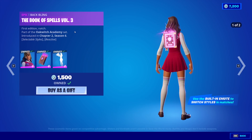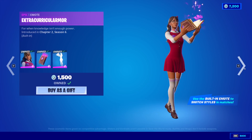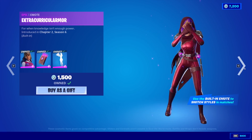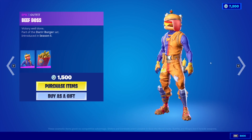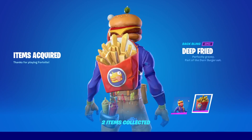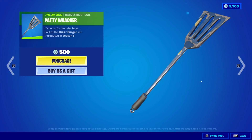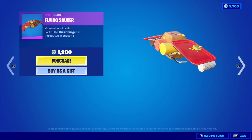Isabelle is back with the back bling The Book of Spells Volume 3 and the built-in emote — I'm not gonna even bother saying that. It's really good. I'm not even gonna pronounce this pickaxe either. Beef Boss is back with the back bling Deep Fried — I will buy this. I like Beef Boss, Beef Boss is cool. Paddy Whacker — I'll think about that. Flying Saucer Glider also back.